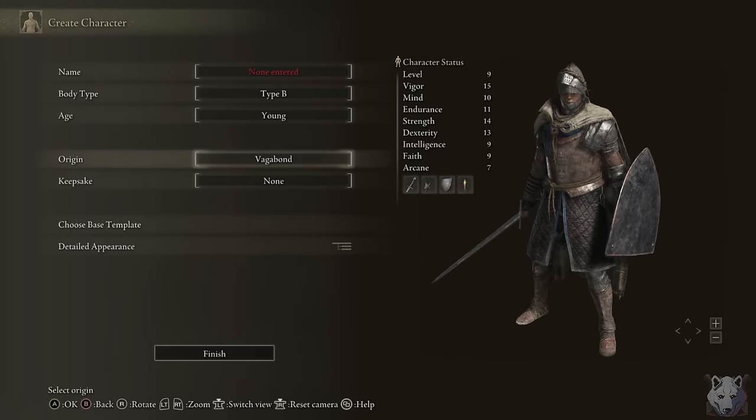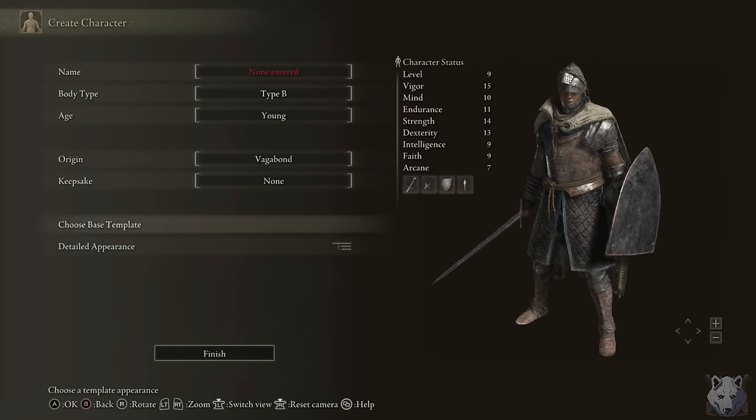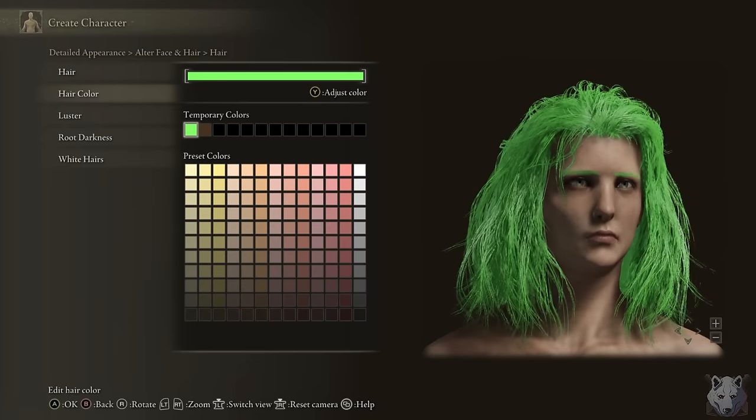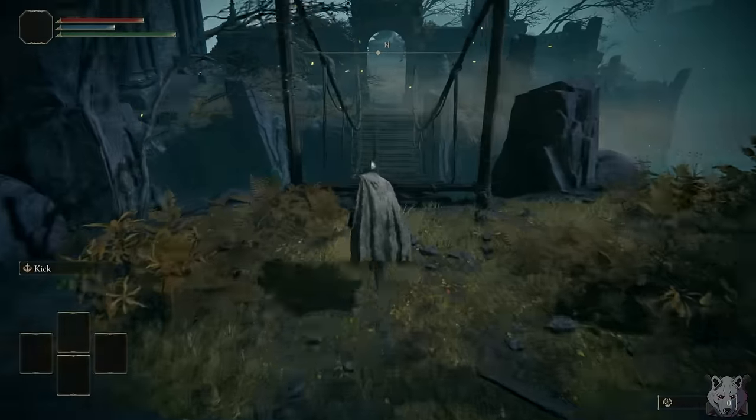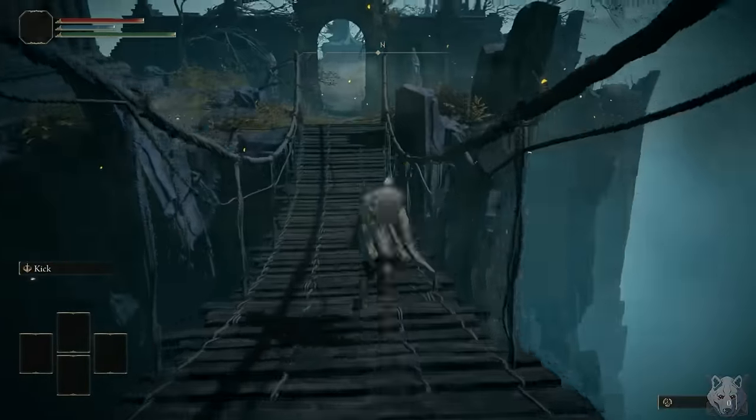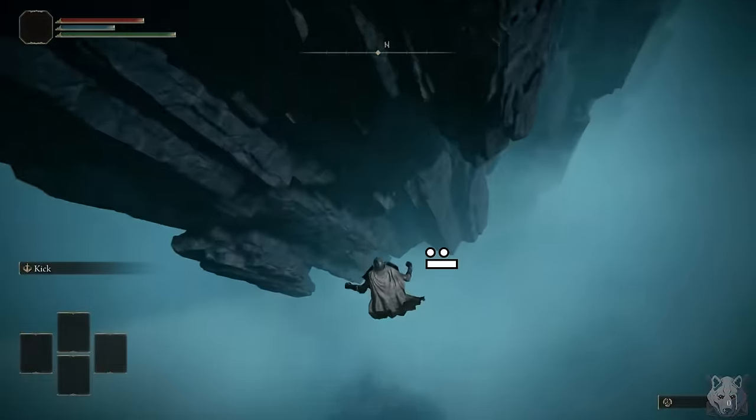We pick Vagabond for the strength and dex levels, and since this isn't a themed run, we can kind of just… yep, uh-huh. Perfect. This is Shooty McBang, the face of destruction. I wonder if I'd have a long career as a tightrope walker.